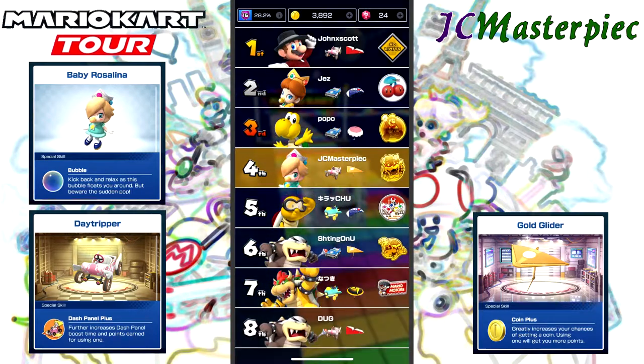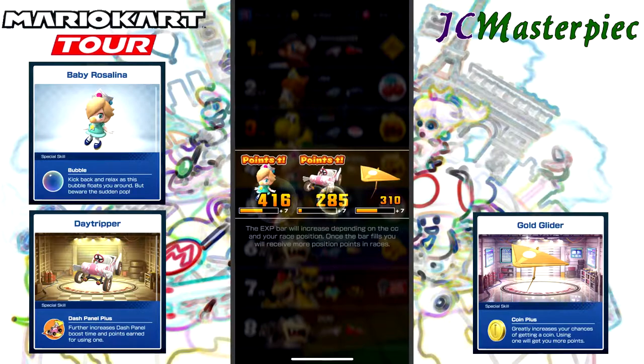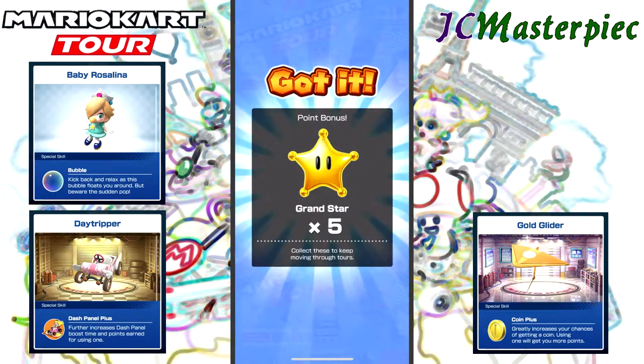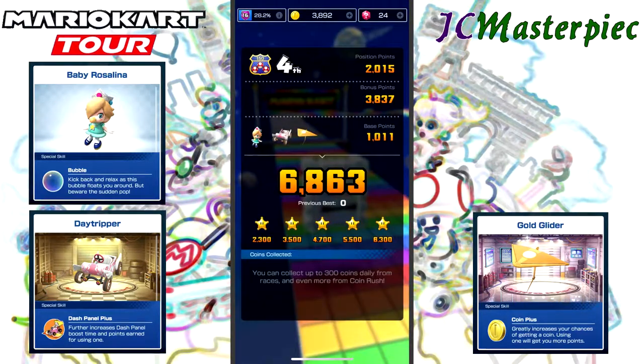Now that I've got the hang of it, I can see how everything is going to play out. We'll take a look at improvements to cart, character, and glider. We've got 68.63 out of 6,300, which means five stars on that track in spite of getting fourth place and in spite of basically missing just about everything the first time around.